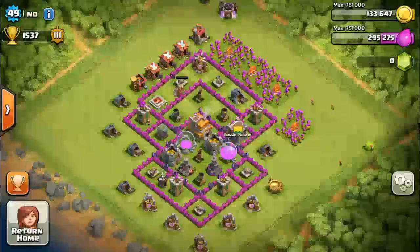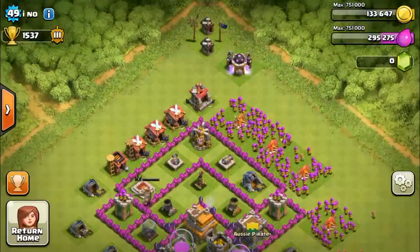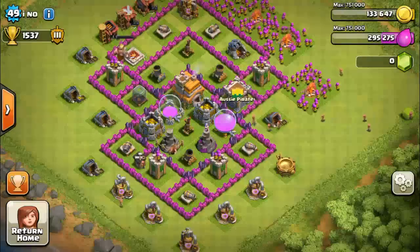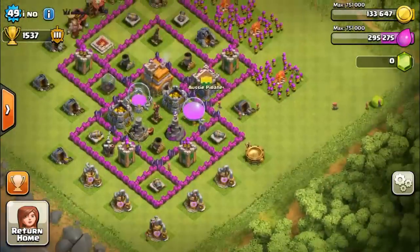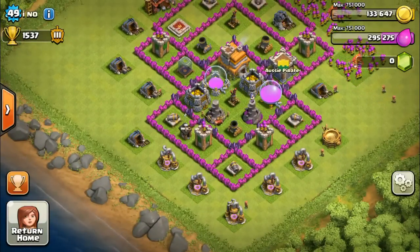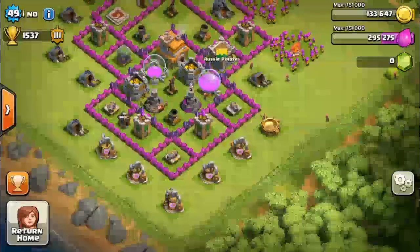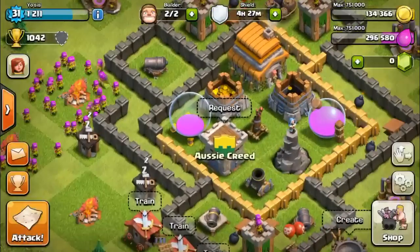My base is doing pretty well - I've got level seven walls and level six walls, a barb king, level two dark barracks so I've got hogs which are really cool, and I'm upgrading my wizard tower to level three. But return home - thanks for watching guys, remember to like, comment and subscribe!